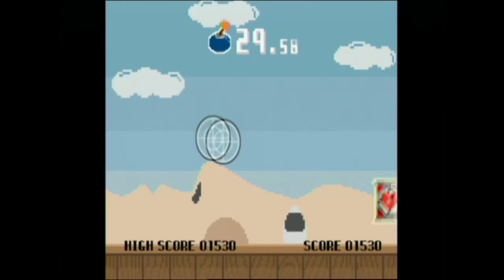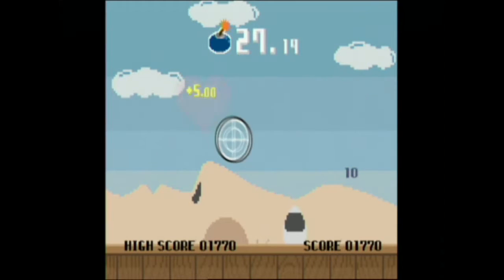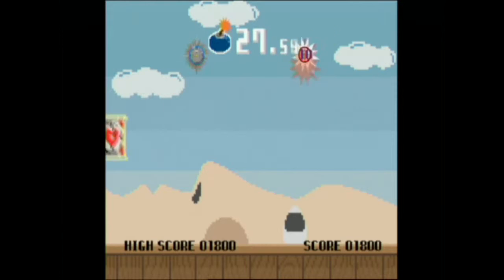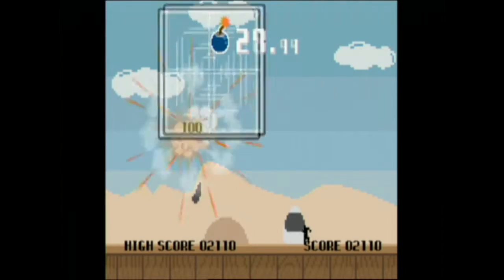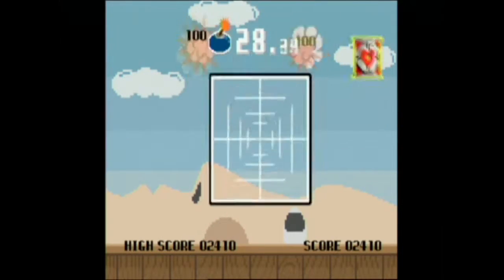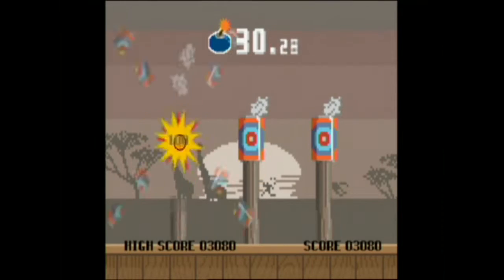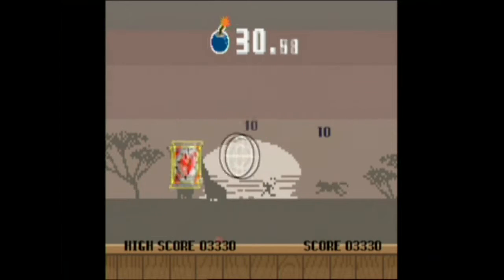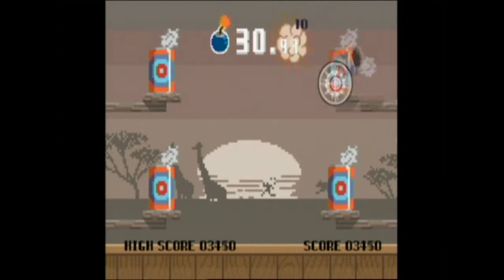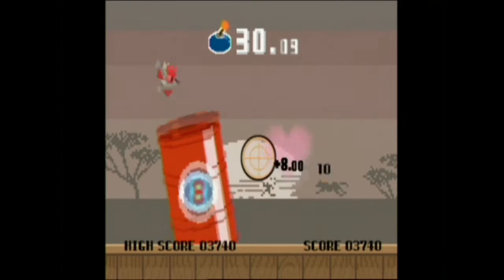The aim is to shoot cans, but you've got three enemies: the timer, which gets faster as you progress; the guys who throw dynamite at you; and missiles that come straight towards the camera. Speed is also your enemy. Power-ups include a timer that slows the game pace, heart ones that extend your time, and rocket cans that improve your reticle for more precise aiming.